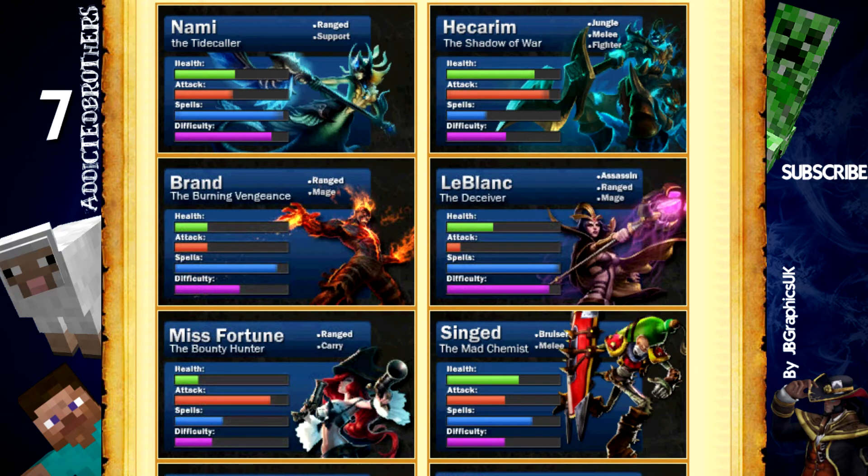The third on the list is Brand. Brand is a ranged mage champion who can be played at mid lane, and I believe he's pretty fun to play. His ultimate is very strong in teamfights — he will summon a plasma ball and shoot it at an enemy, even at minions so be careful. The plasma orb will bounce to different enemies and damage all of them.